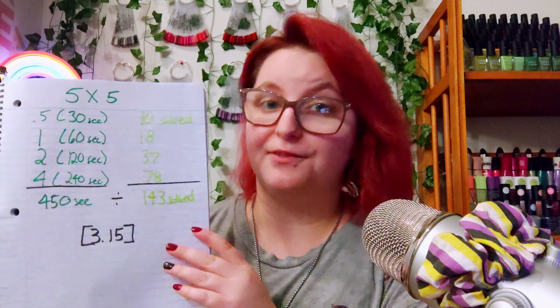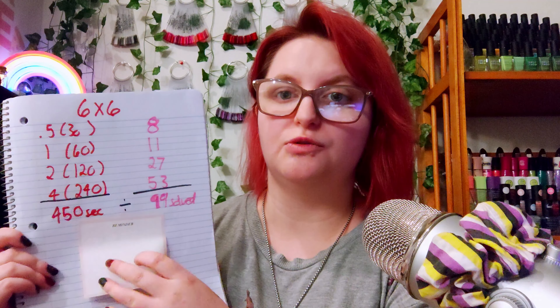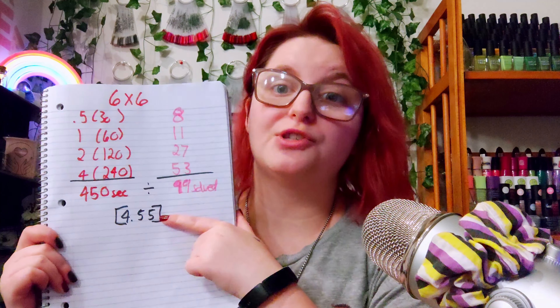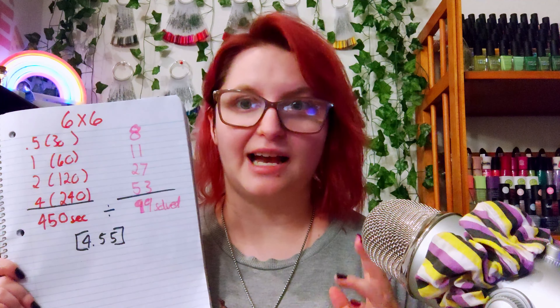So it takes me a little over pi amount of time to complete one puzzle in the five by five category. For our six by sixes, the times are all the exact same. Respectively, I got 8, 11, 27, and 53 puzzles solved. Adding it all together makes 99 total puzzles solved. Dividing by our time gives us exactly how long it takes to solve one puzzle: approximately 4.55 seconds to solve one puzzle. All of these numbers are rounded up to two decimal points, so it's around 4.55.